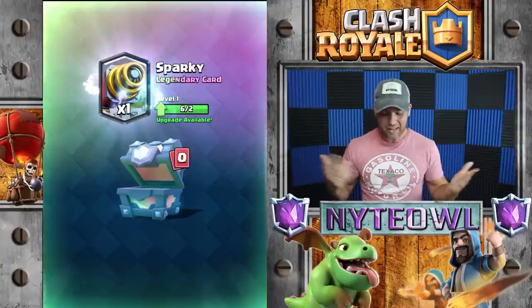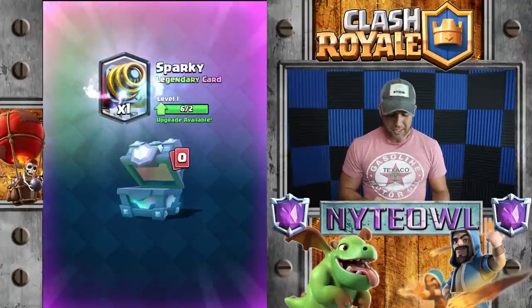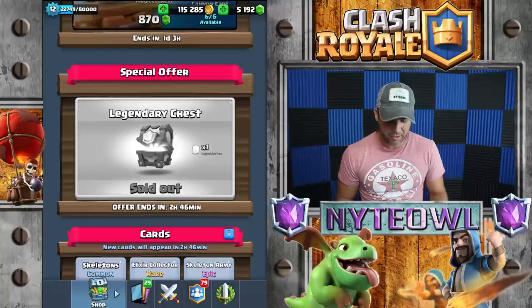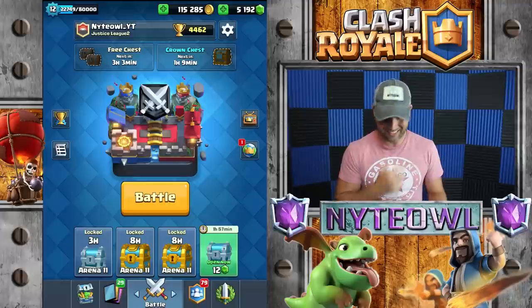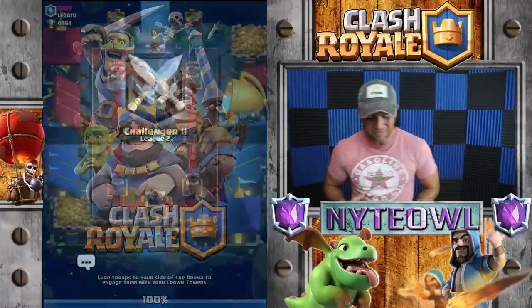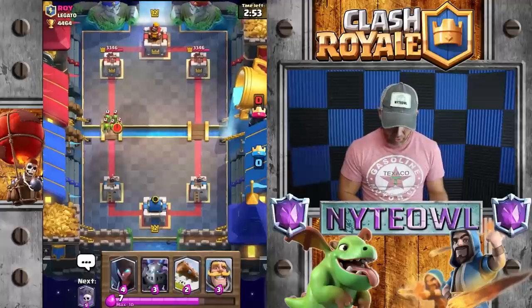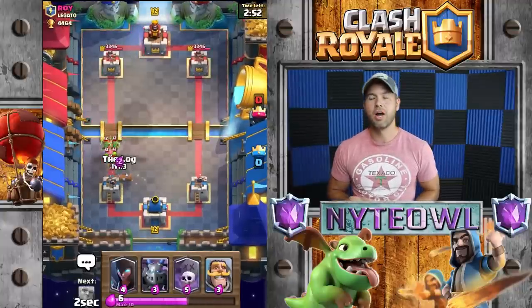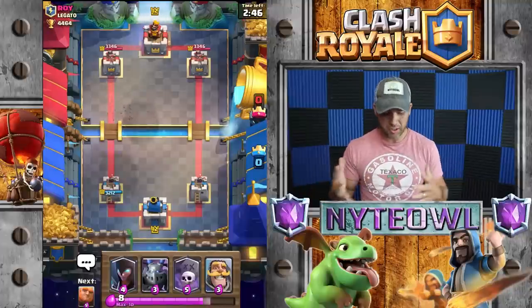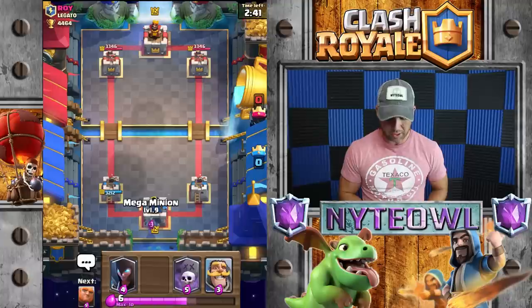I can get basically a level three Sparky now — useless! I'm gonna start using Sparky. Oh my gosh, that sucks, I'm so mad about that. That's okay, we're gonna keep pushing with our level two electro. I'm still four away and I don't know how I'm so far away on my e-wiz from getting it to level three — like how come it's not more like my night witch? I got her to level three in what felt like two seconds.